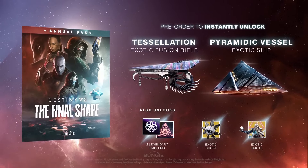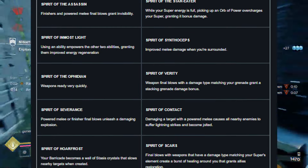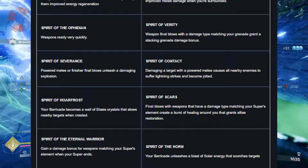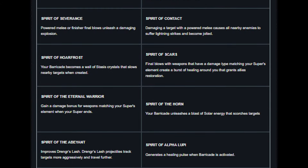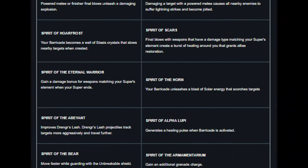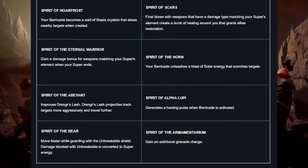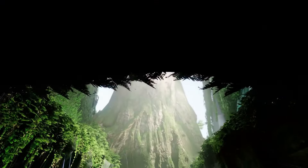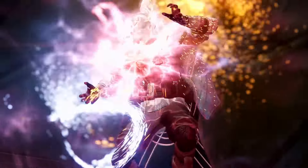The Titan exotic mark is called Stoicism. Spirit of the Assassin — finishers and powered melee final blows grant invisibility — paired with Spirit of the Star Eater. Spirit of Inmost Light — using an ability empowers the other two granting improved energy regeneration — paired with Spirit of Synthoceps, improved melee damage when surrounded. Spirit of Ophidian — weapons ready very quickly — paired with Spirit of Verity. New: Spirit of Severance — powered melee final blows unleash a damaging explosion — paired with Spirit of Contact, damaging a target with powered melee causes nearby enemies to suffer lightning strikes and become jolted.